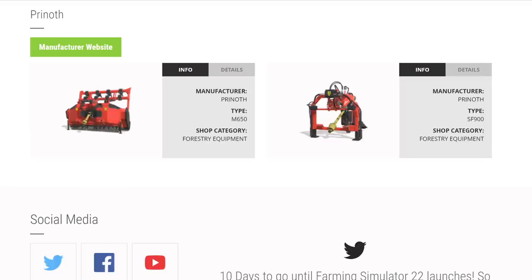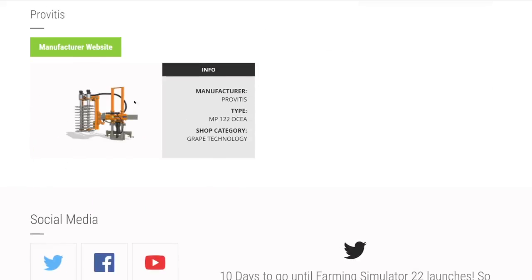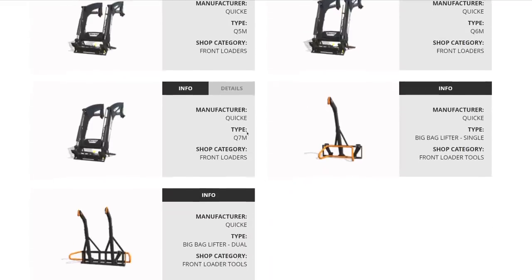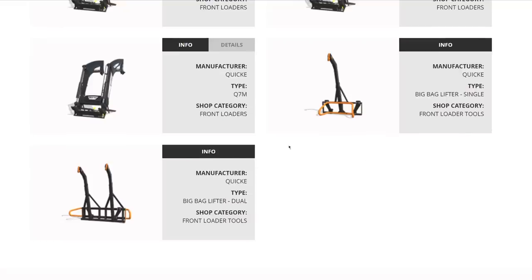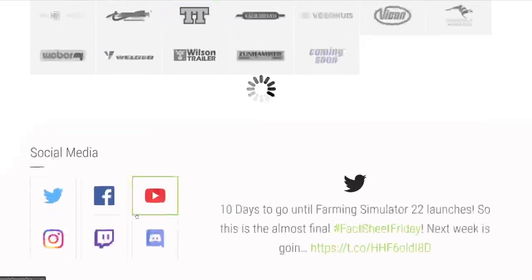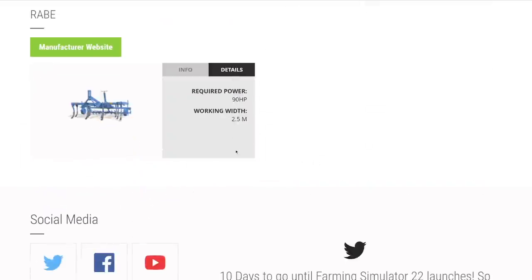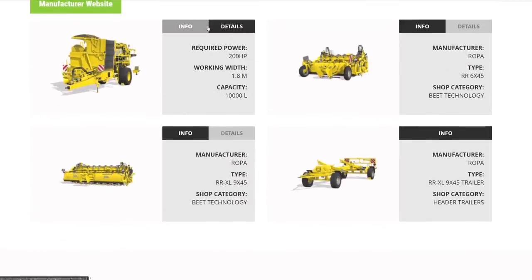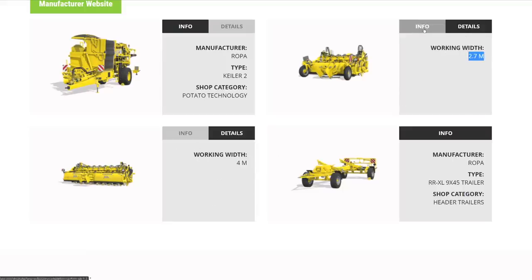From Prinoth, forestry equipment with a three-point attachment and a stump grinder. A grape pruner — you'll need that for grapes. From Quicke: front loader attachments Q3M, Q4M, Q5, Q6, and Q7 at 140-something capacity, plus single and double bale handlers. From Rabe, the EG39 cultivator at 2.5 meters. From Ropa potato technology: a 1.8-meter potato harvester, a beet header, beet chopper at 4 meters and 2.7 meters, and a header trailer for the 9x45.